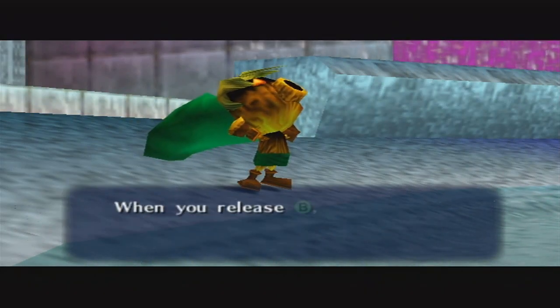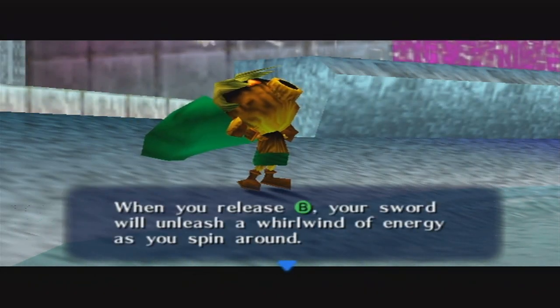For the spin attack, press and hold B to charge your weapon with magic. When you release B, your sword will unleash a whirlwind of energy as you spin around.